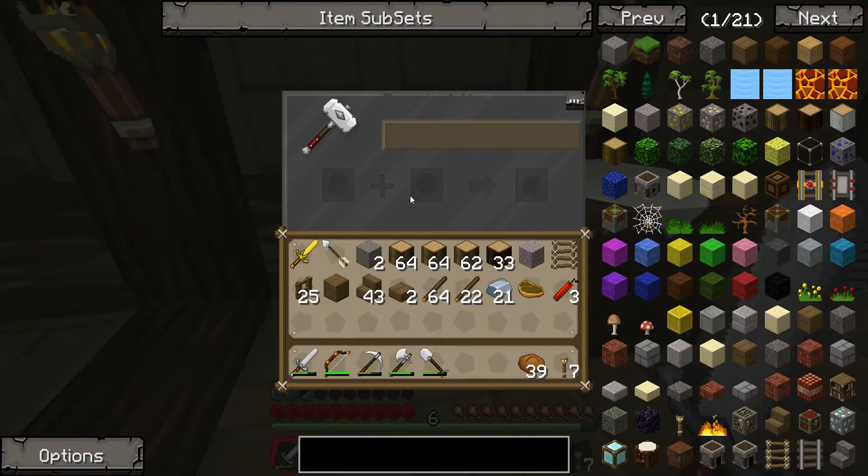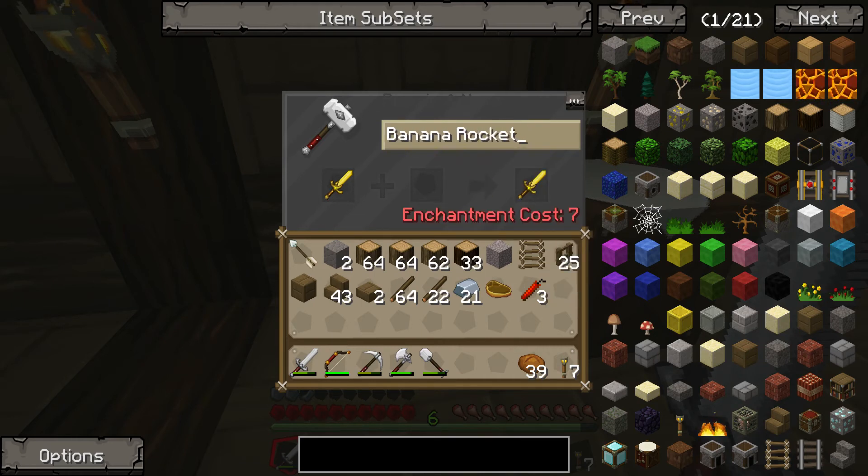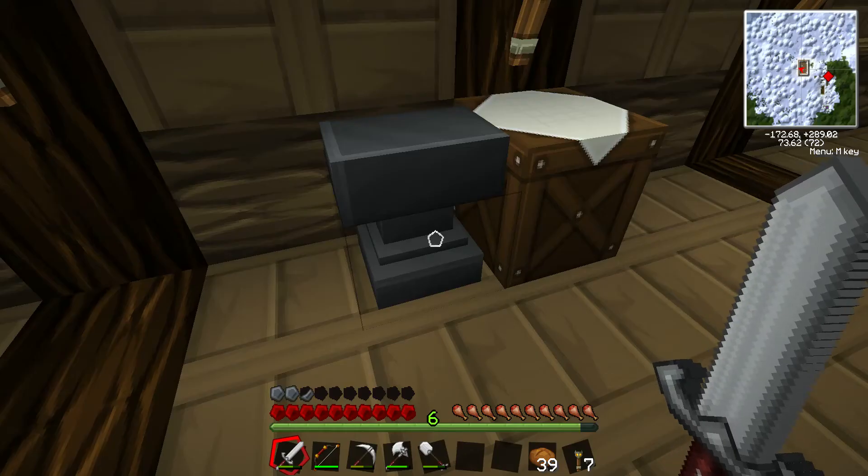I built an anvil, so we can do cool stuff like - if I put a golden sword in here, I can name it like Banana Rocket or something. But I only have six levels and it costs seven, so I can't rename it right now. Maybe when I level a couple more times, we'll get good old Banana Rocket going.